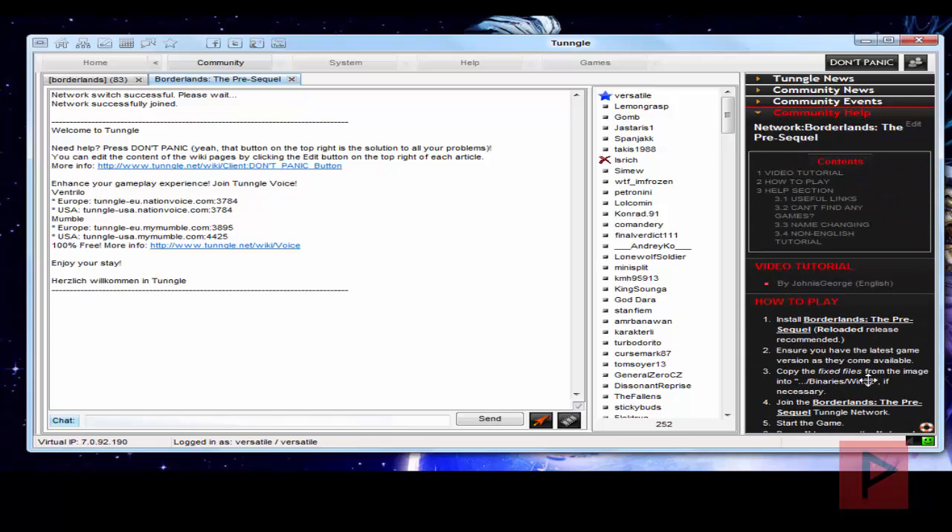Bottom line is: install the game, update the game to the latest version, join the Tungle network if you want to — Tungle is not required, but that's definitely an option. Once you're inside the network, go ahead, start your game, then join someone's game or host your own game, and other people can join you and have a lot of good times.